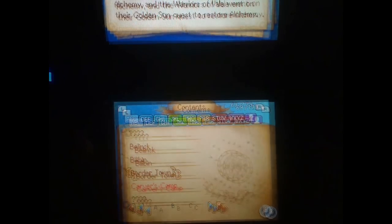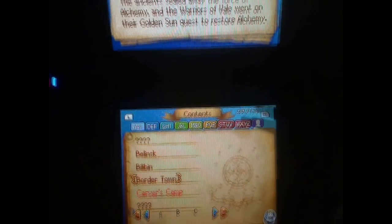This is kind of a way of making sure you actually read the story instead of just pushing A and skipping it, because if you do, you might miss a critical encyclopedia entry.